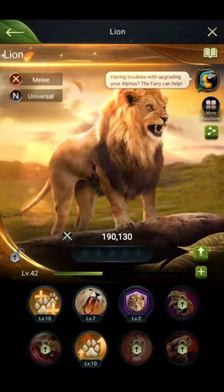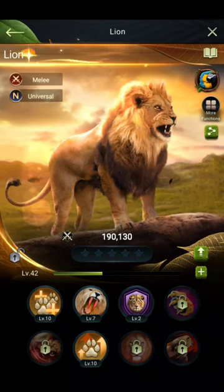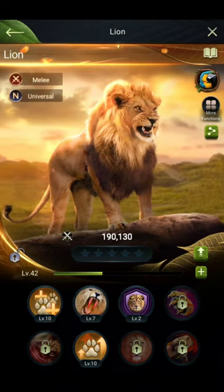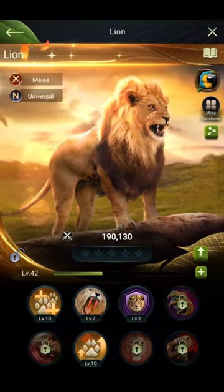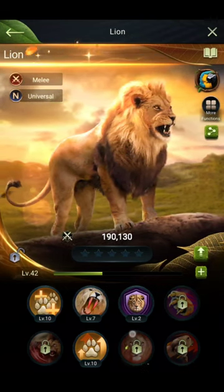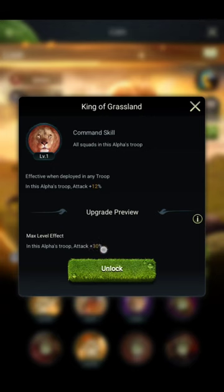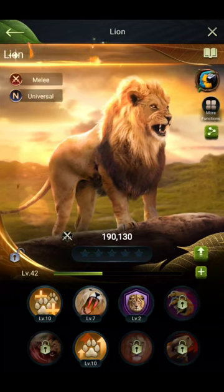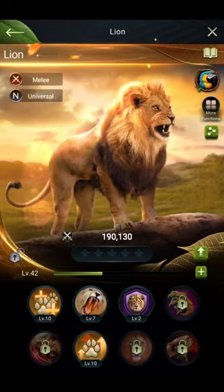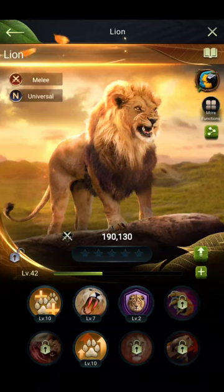The lion is a universal type. Universal type animals can be used for PvP and for animal hunting. Universal animals are all-rounders, but when going to PvP, use health-giving animals in the front line — that is my personal opinion. In the seventh skill the black panther gives up to 35%, but for the lion you will find up to 30% because it is universal. I have not upgraded it much since I use both animal types for PvP and for animals, but you can use this animal if you don't have the carnivorous ones.